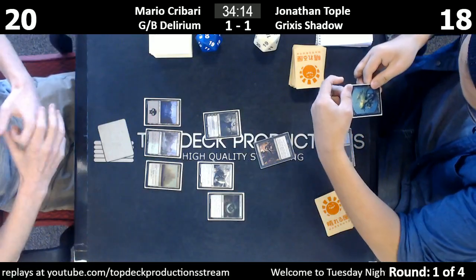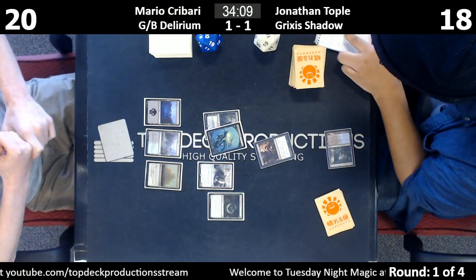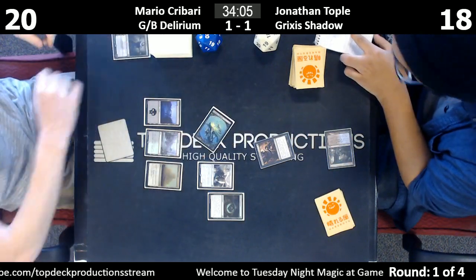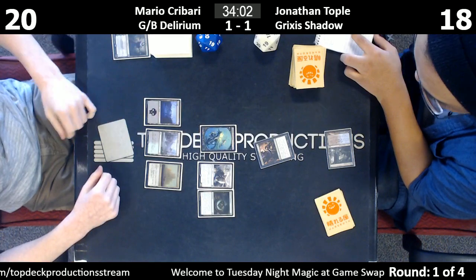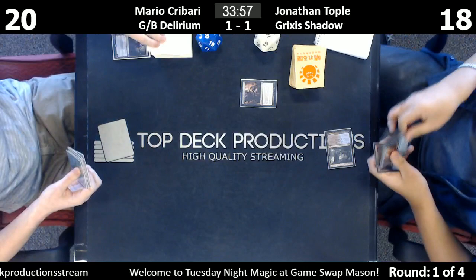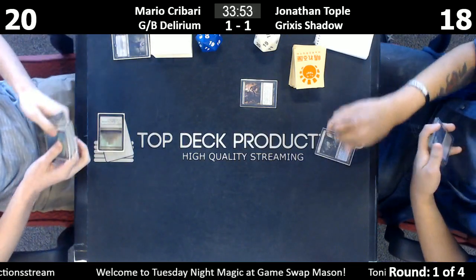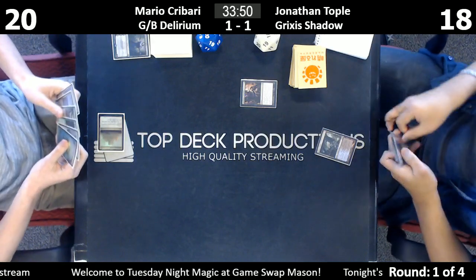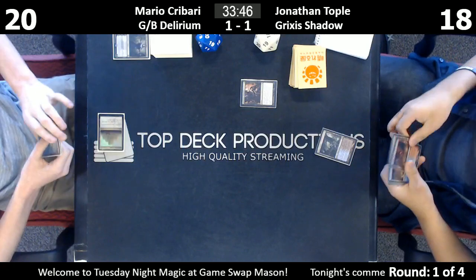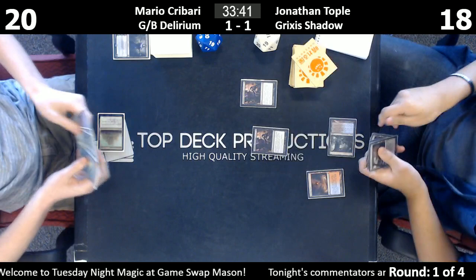I would take the Liliana here — it's the only card you can't deal with otherwise. Actually, I would personally take the Vessel because you have another Inquisition. The Vessel is a turn-one play, you take him off his turn one play. And you know you're able to take the Lily next turn because you have another Inquisition.